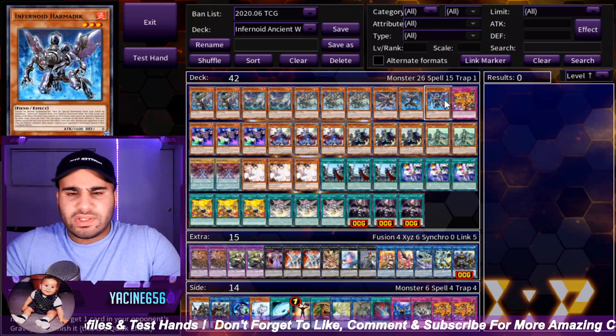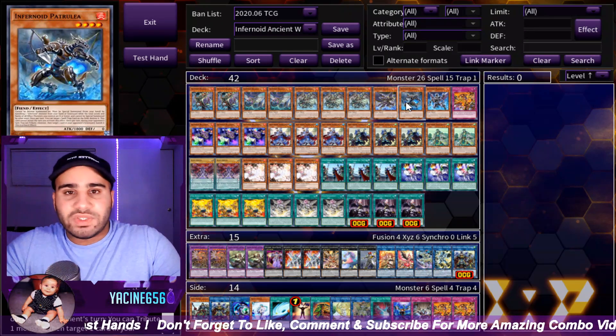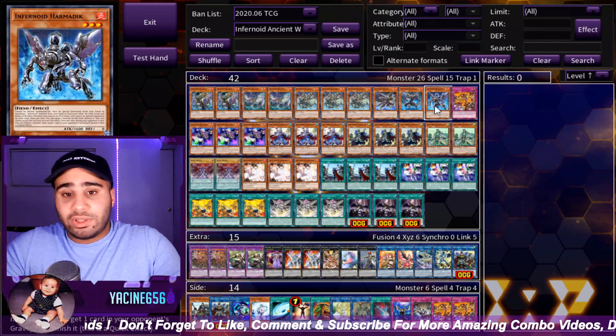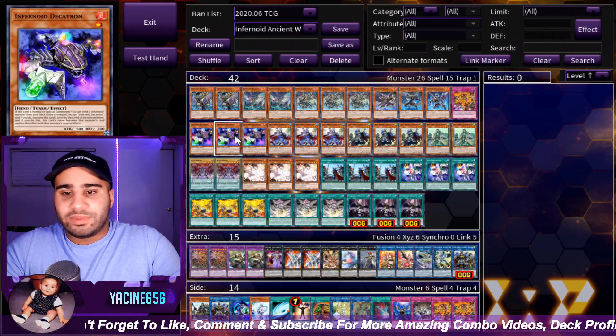One Harmadick — I think one is enough. Pachulia is good because it's a level 4, so you can use your other level 4s to make rank 4s. Being able to destroy spells and traps is definitely relevant — probably more relevant than destroying monsters, honestly. Dekatron — of course, self-explanatory.